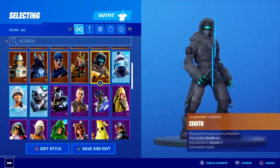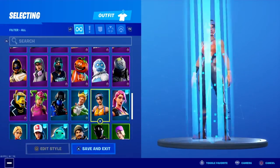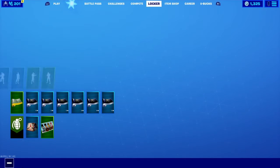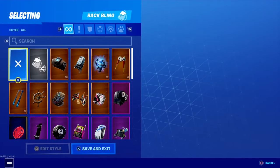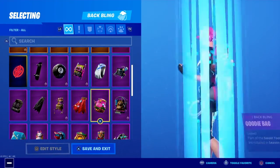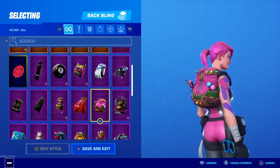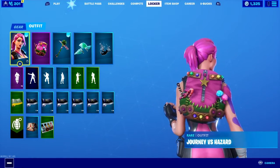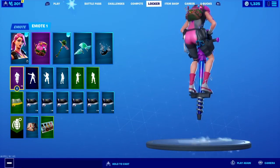If you guys have Journey vs. Hazard and this Batman skin for the girl, it's a really try-hard skin. This is a little girly skin — they have pink all over it — so it would be really good with this. If you just do any emote, it's really good.